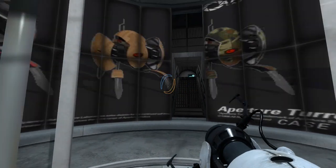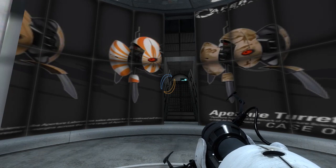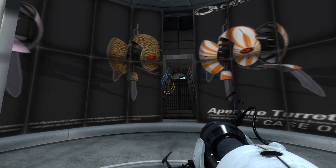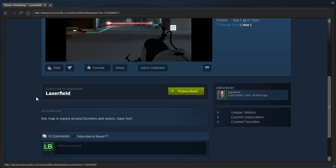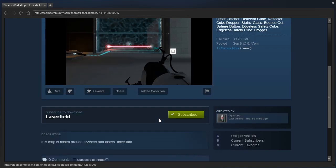Hey guys, I'm LB, and we're gonna check out a request from Legend of Zelda Bros. — 'Laser Field' by RJ Grisham. This map is based around Fizzellers and lasers. Not sure what a Fizzeller is, but I guess we'll find out.